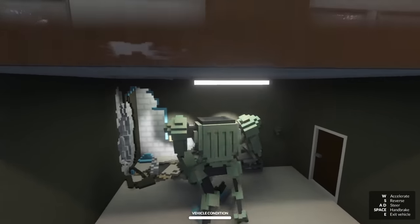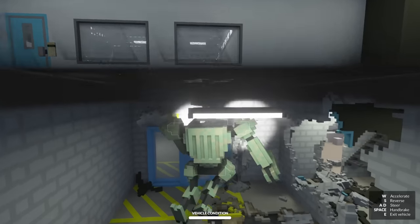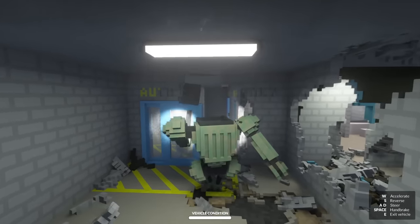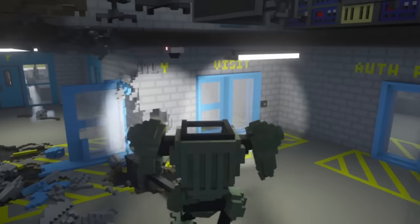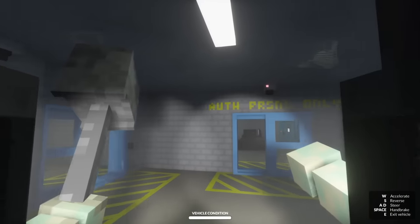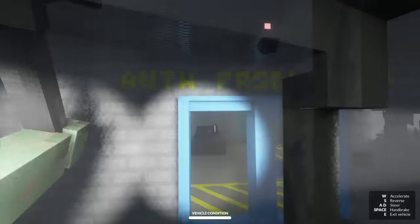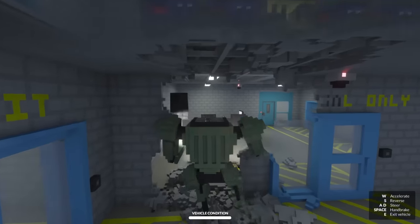I'm not actually too sure if my friend is in the maximum security part of the prison or just the normal part. Either way, we're going to search this entire place until I find him. My arm is stuck. Stupid door. Which way do we go? Visitors - authorized personnel only. This sounds about right. This way! It's actually a lot easier just to go ahead and break down the walls than it is to go through the door.